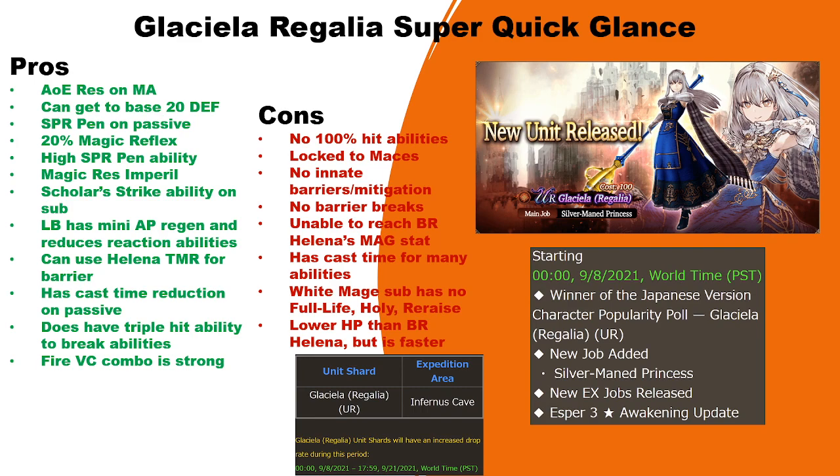For her cons: she has no 100-hit abilities, she's limited to maces as her weapon — meaning no staffs, no Cypress Pile, none of that. She has no innate barriers or mitigation for herself; you have to use a TMR or outside sources. She has no barrier breaks — she has a triple hit but it's only from her sub job. She's also unable to reach the same damage and magic stat as Helena, even with the vision card setup.